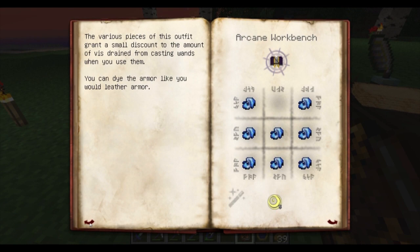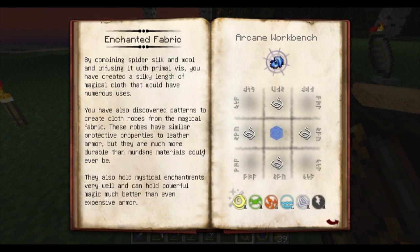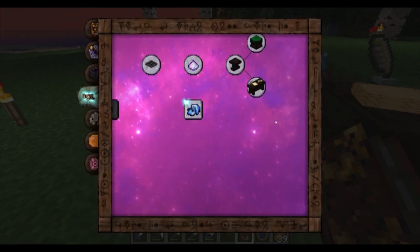So we can make all of that now. Terra I have, Aqua I have, and Air I have — so I could make a full set, if I wanted to. Excellent.